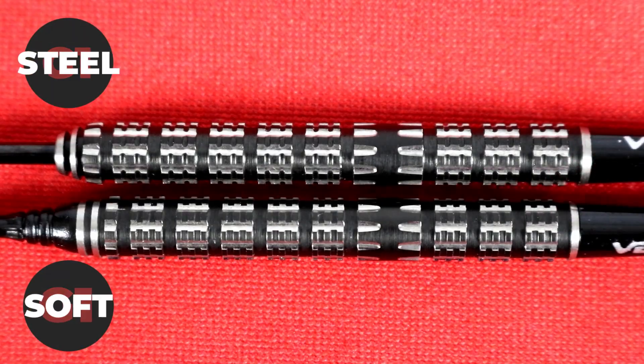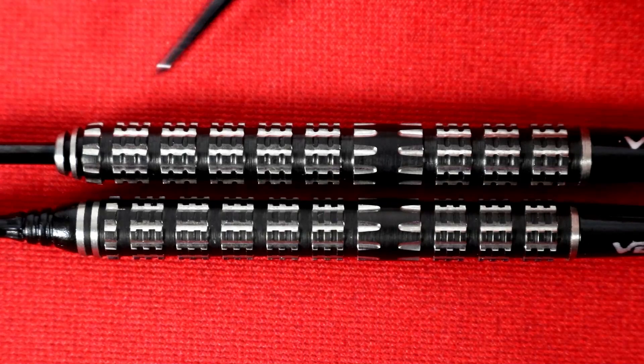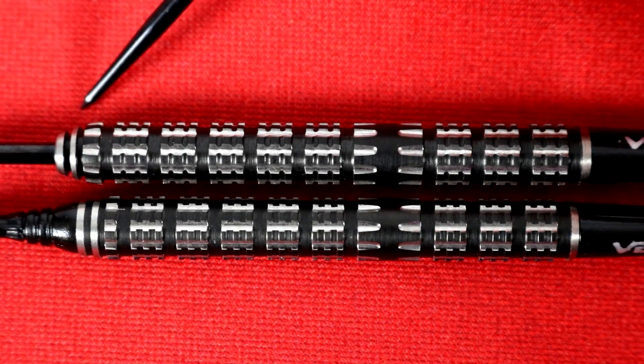Enough about Leonard and those dance moves. Let's go to a close-up of the barrels, and then I'll shoot both the soft tip and the steel tip variations. The steel tip and soft tip versions are nearly identical, except for the overall length and the nose profile, of course.